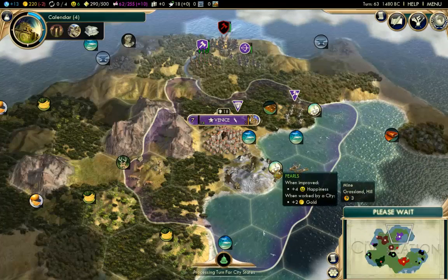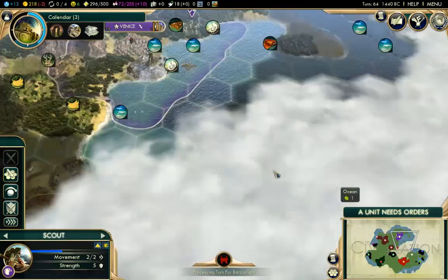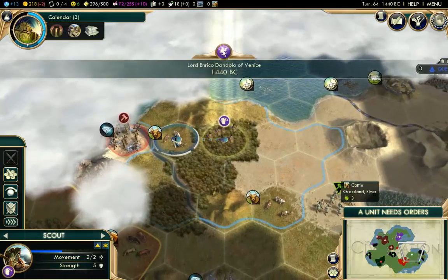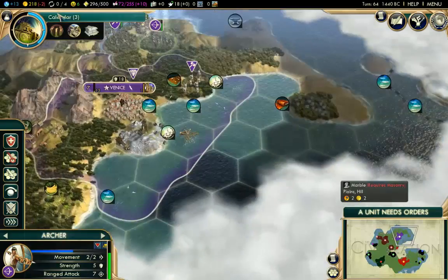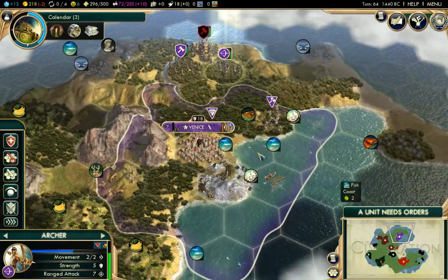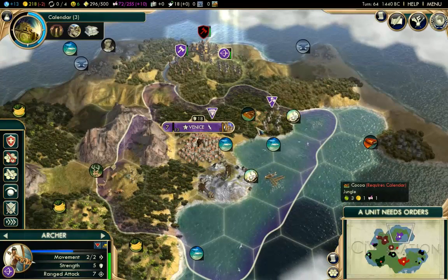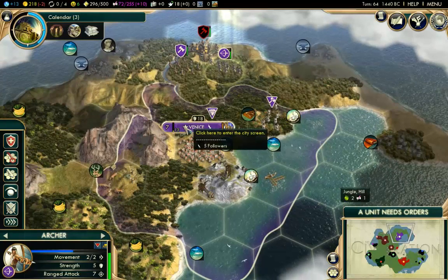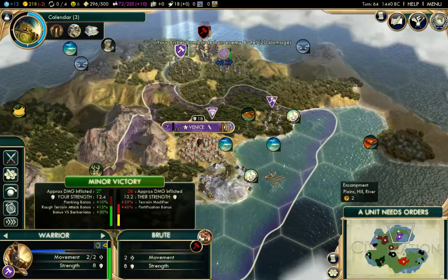I'm getting to the stage where there are quite a few things I need to purchase or produce. I need more trade routes, the Great Lighthouse, and more military units — all at the same time. And I only have one city to do it, so it makes it a little bit difficult. That really is the challenge with Venice.